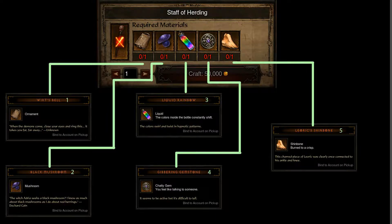First you have to get the Staff of Harding and then you need materials to craft this item. You have to find: first one is Birthsbell, second one is Black Mushroom, third one is Liquid Rainbow, fourth one is Gembling Gemstone, and the fifth one is Lyric Shine Bone. I will show you where I found all these materials.